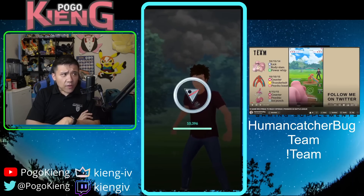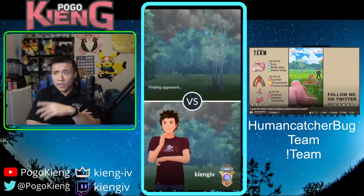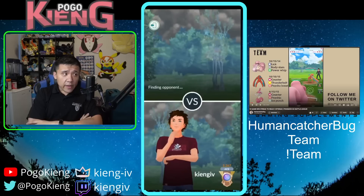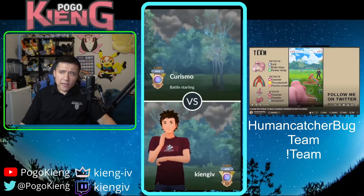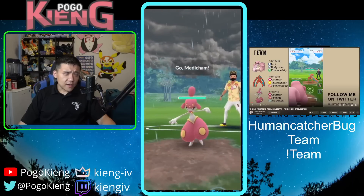Just anticipating that they were going to catch worked out nicely. Reading how the opponent likes to throw their charge moves — and they gave me two free Counters against the Umbreon — really added up. I'm not sure what they were hoping to bait in the back.